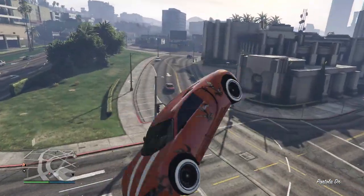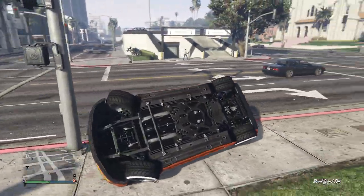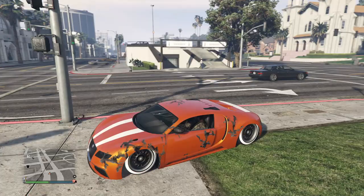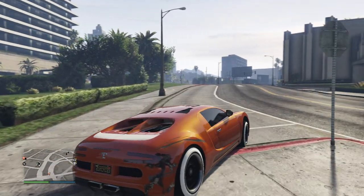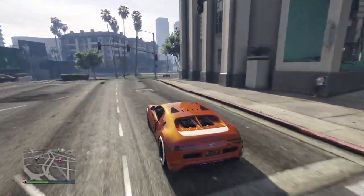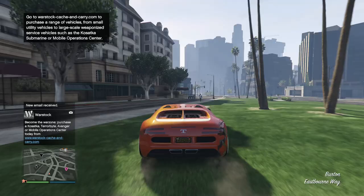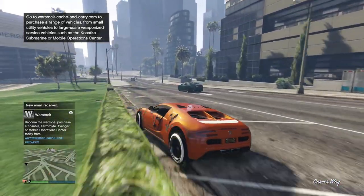At one point in GTA Online the Adder was the most expensive vehicle in the entire game, coming in at $1 million. Back then that was a huge deal because there wasn't a lot you could do to make money, so literally everyone was doing races and saving up to buy the fastest car in the game. Nowadays you have vehicles that cost like $8 million, so back then being seen driving this car was a really big deal.